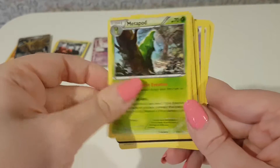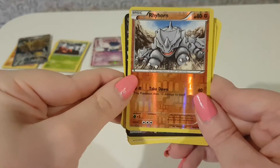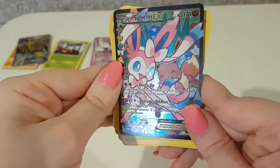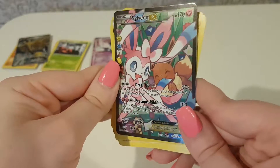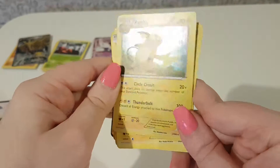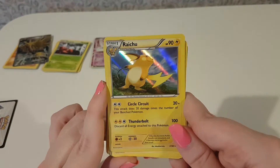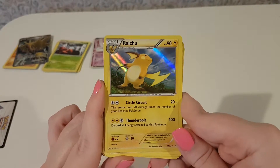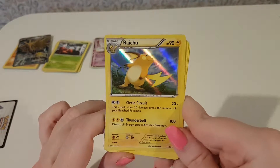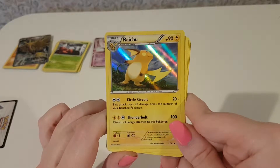Clefairy, Metapod, a Reverse Holo Rhyhorn, a Sylveon EX Full Art from Radiant Collection — that is really nice. And another Raichu! I now have four Raichus. This one is a Holo Raichu with the original artwork rather than the Radiant Collection version. I'm really happy with that.